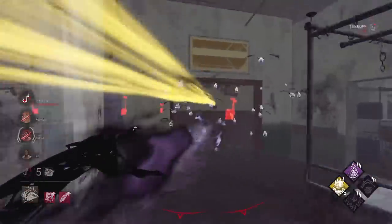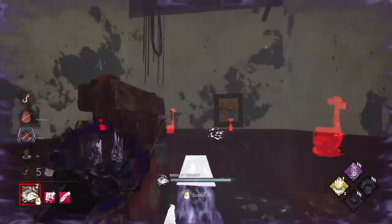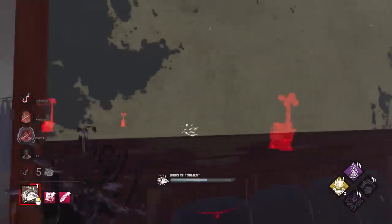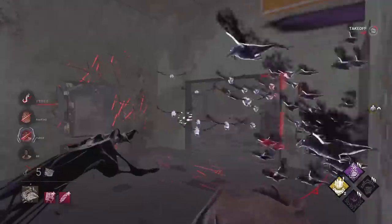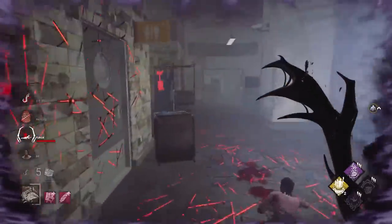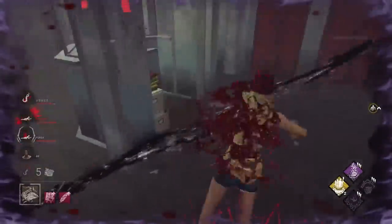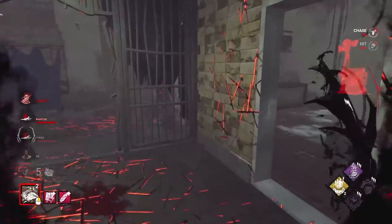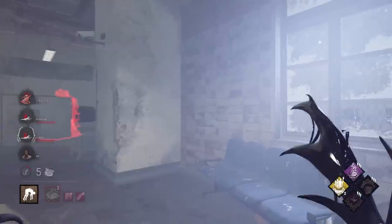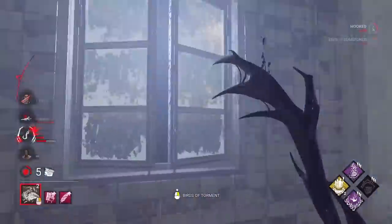I see someone on that gen — locked the gen and Dead Man's Switch. Actually we don't even have it, it's unlocked. That power thing... who is this? Is this Claudette? Undetectable — it's just dangerous. Who was on the hook? I can't even remember. We'll just hook both of them. Undetectable is doing very well.